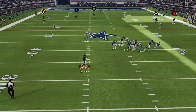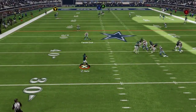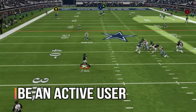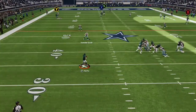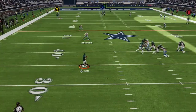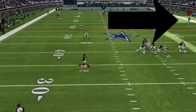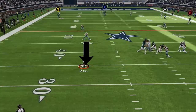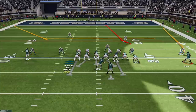Looking back at the play, his user is covering nobody. As a user, you should always be actively trying to cut off routes — he's doing nothing while thinking he's spying me. That's two defenders doing absolutely nothing. If he was actively looking for routes, he would have seen there's only one intermediate route available and cut it off. He also should have either blitzed with his user or pushed the right stick to send the computer defender while cutting off that route.